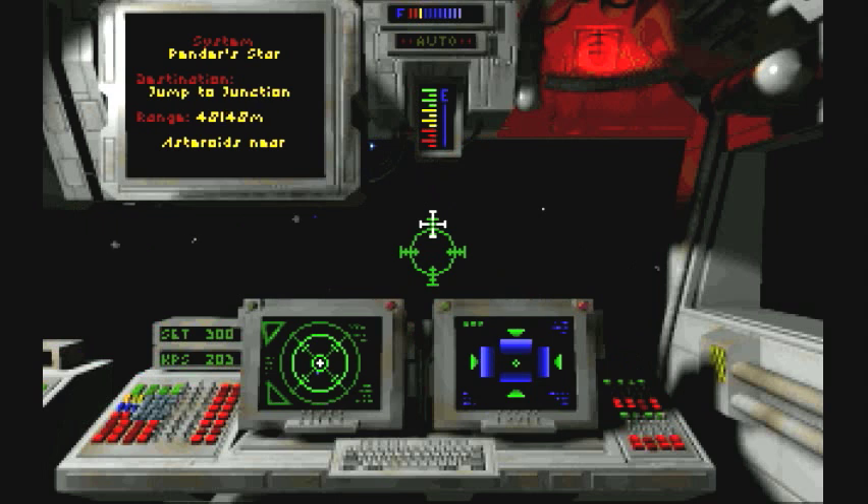Unfortunately, we can't auto out of here because there are asteroids nearby. Just like in previous Wing Commander games, I'll take a second and get out of this asteroid field and then be back once I'm done with that.